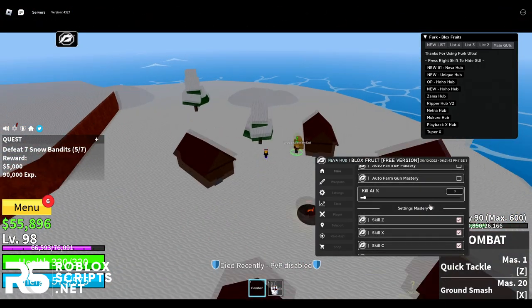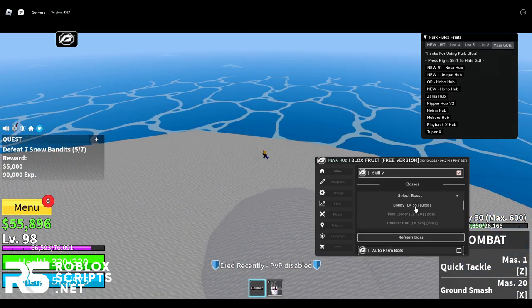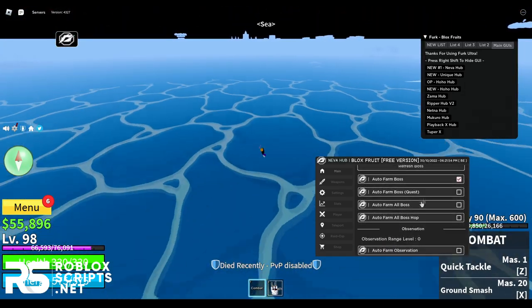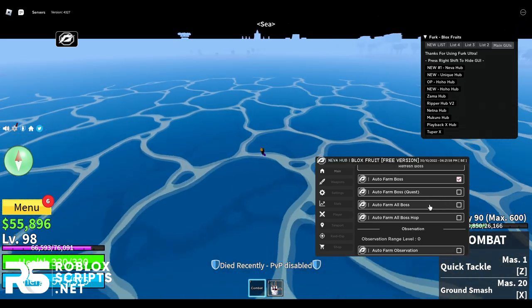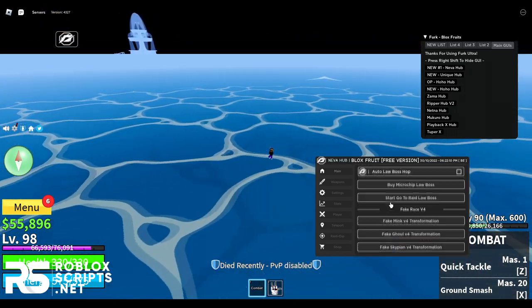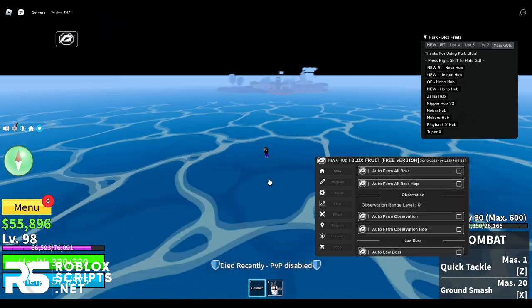You can also do some settings like auto scale Z, X, C, or V. You can farm bosses — let's just farm this boss right here. Enable auto farm boss and it will go to that boss and auto farm him. You can also do auto farm boss for a quest, or auto farm all bosses, which will pretty much auto farm every single boss on the map. There's also auto farm observation and auto law boss.